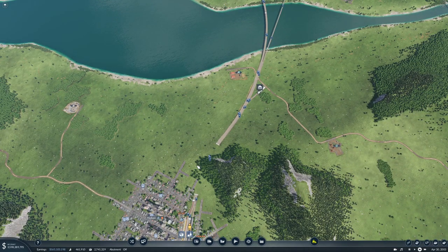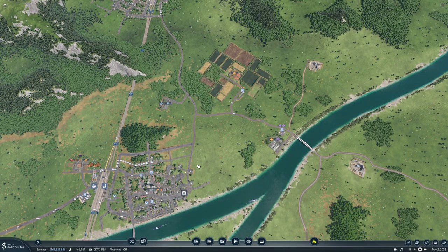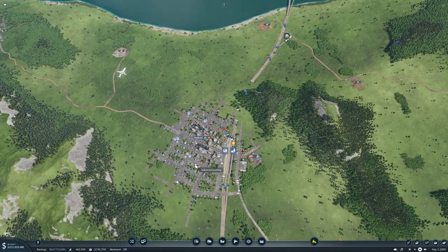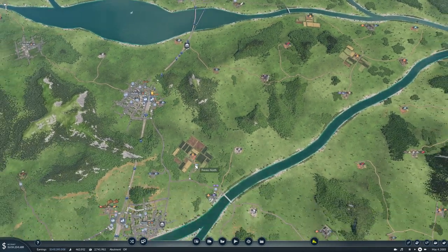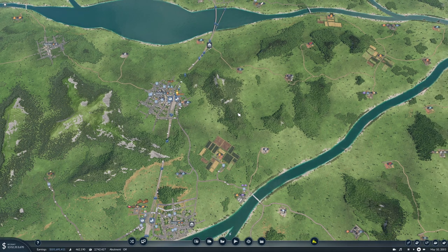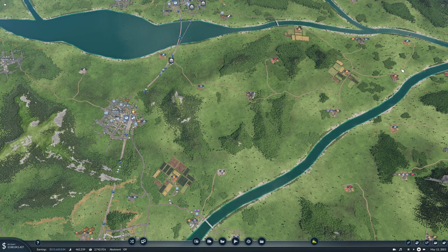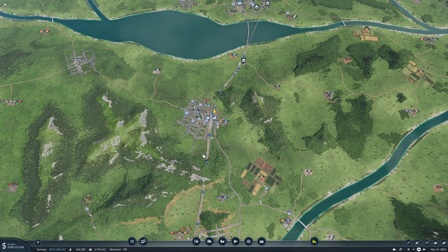Let's get some more cargo going. I think I want to connect this road up to here and get coal going, maybe the oil, maybe the fish, and the two grains — get all of this going over there. That'll make Madison's cargo platform quite busy.